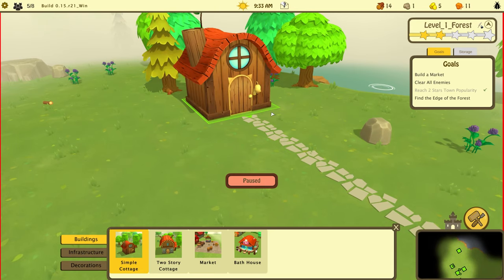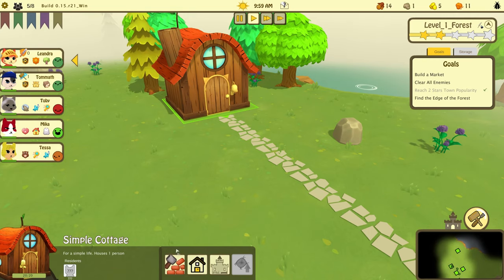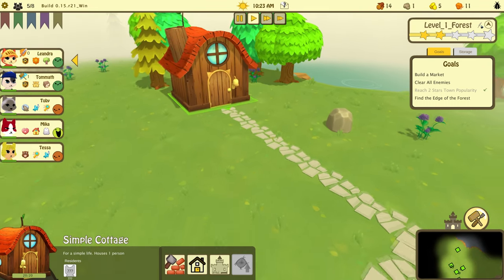Hold on — I thought I saw something about assigning houses. Oh wait, is it here — decide who lives in this building? Toby will live here since he likes to live by himself.